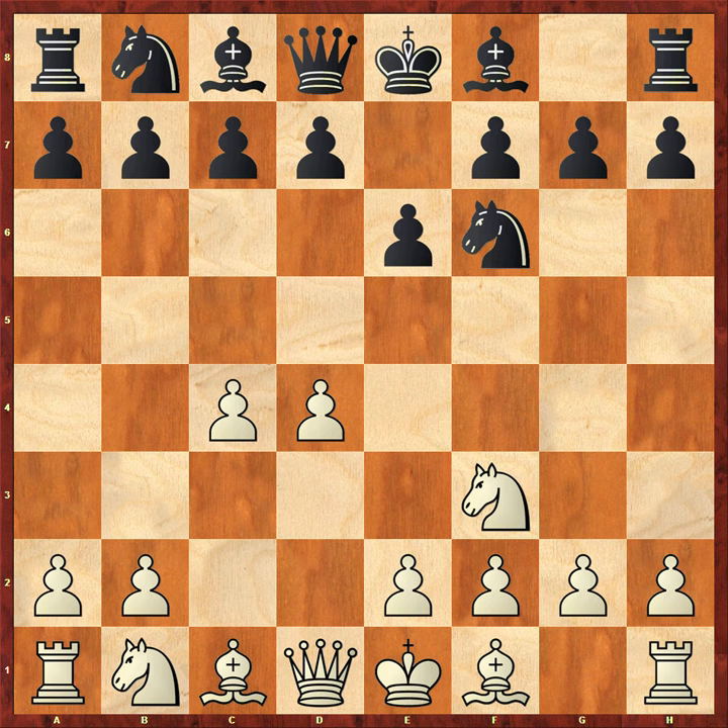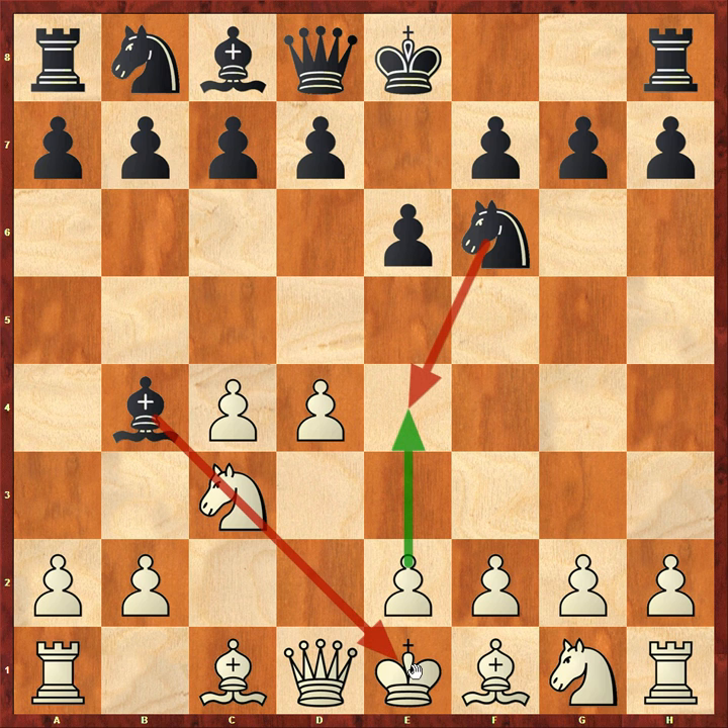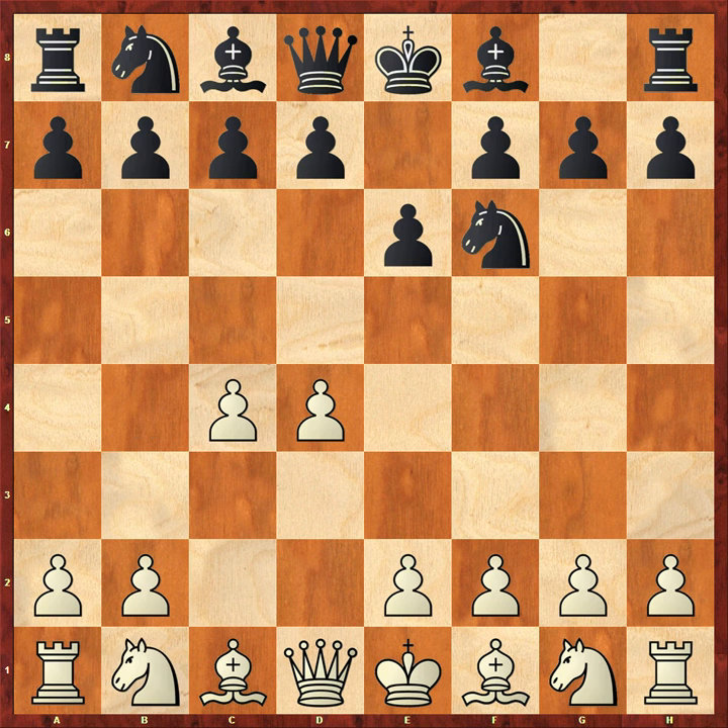After Nf3, it's worth noting white could have played Nc3 here, which allows the Nimzo Indian - which I'm pretty sure Magnus would have played. The key point is white cannot play E4 because black will respond Nxe4. The reason is there's a pin - the bishop is pinning the knight to the king. So that's the Nimzo Indian, probably what Magnus would have played. Instead we saw Nf3, and Carlsen responded with D5, a pretty normal move.